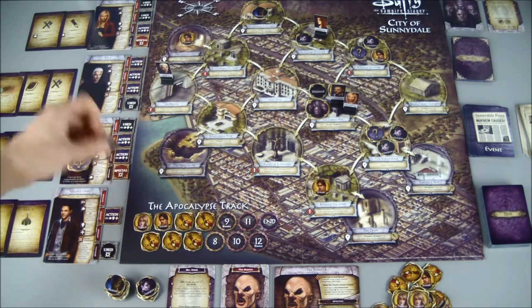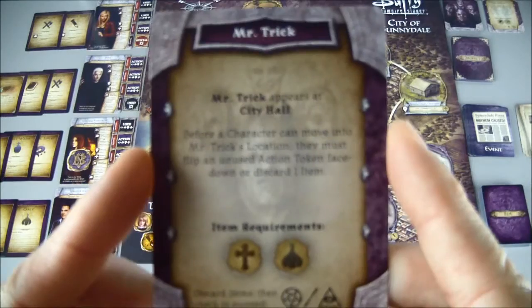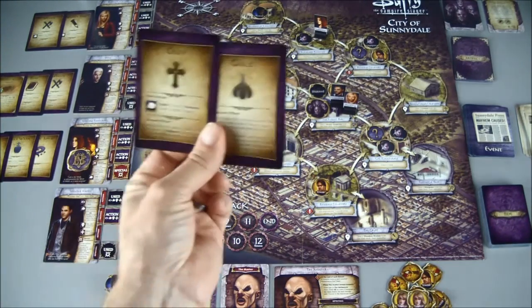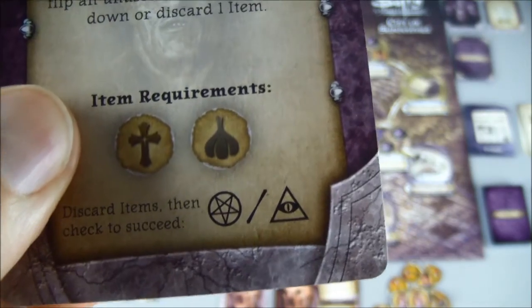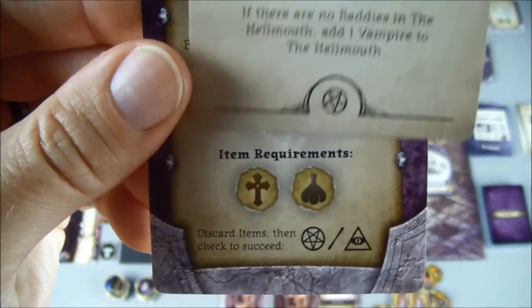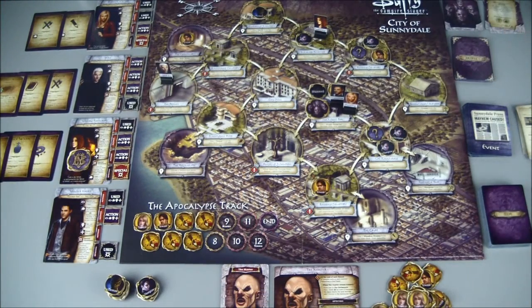It's Xander's turn. He's going to try to be the hero for the third time and take care of Mr. Trick. We need a cross and garlic — which he has. We will discard those and do our event check. We need a pentagram, the triangle symbol, or the all-seeing eye. We grab an event card and — we are successful! We got the pentagram symbol, and that will take care of Mr. Trick. That was our third and final monster of the week. Mr. Trick started at City Hall, so that's where our location clue will be. Now I can start going after these clues — all three of them are out there. The master will reveal himself once all three plot cards are turned over.